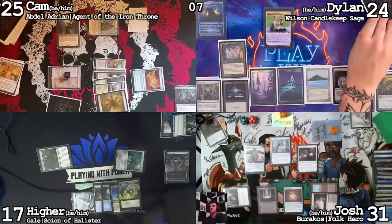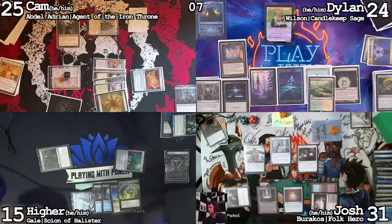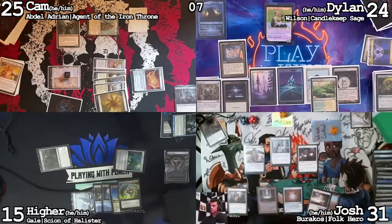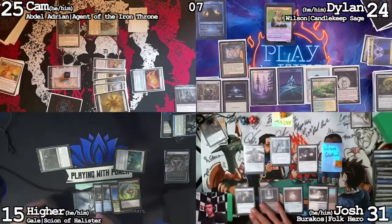Here we go — draw card, Hire coming for two. Play Windswept Heath as land for turn. Pass turn. There's nothing worth Cabal Pitting. Untap, draw a magic card — I have a Wishclaw talisman. Did Hire get an Opposition Agent? He just forced me to use my Cabal Pit. Give it back to me. Dylan, how much interaction do you have? I have five cards in hand — they're all good.